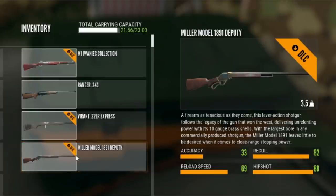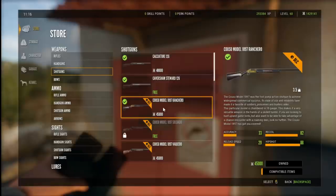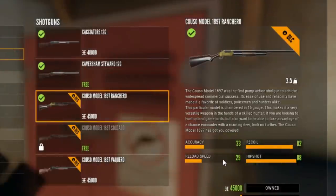And of course we have a shotgun — the Kuso or any shotgun will work. I have the Miller Model 1891 10 gauge with me, but the Kuso is a great shotgun; it's the weapon that comes with Rancho, a five-shot shotgun. It does have a little bug: if it doesn't shoot, just press the reload button and you should be fine. For the Kuso: accuracy 33, recoil 82, reload speed 29, hip shot 88, and it costs 45,000 in-game dollars.